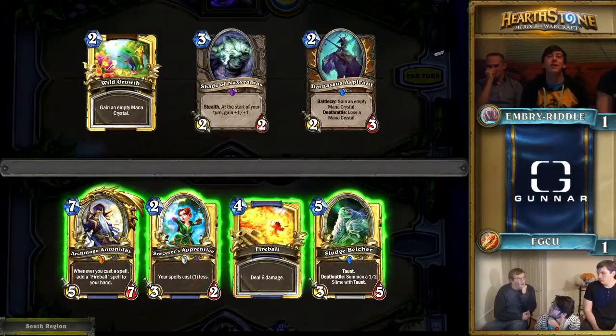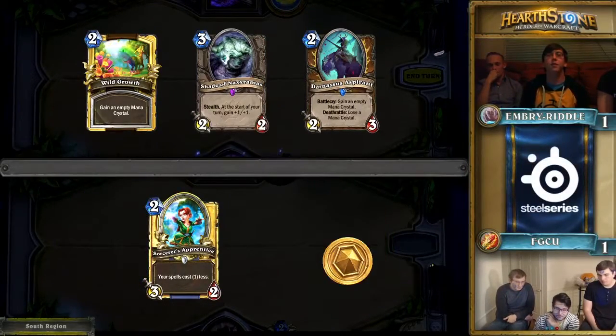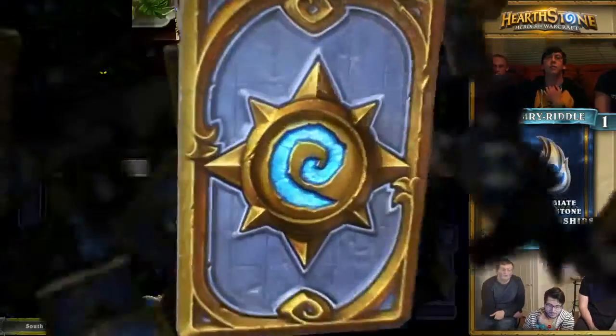One option is to play Wild Growth first, one is to play Darnassus Aspirant first — you really have to plan ahead. Or sometimes you even keep your full opening hand. They're going to go with both the Aspirant, the Wild Growth, and the Shadenaxe Rammus. It could end up being clunky though.